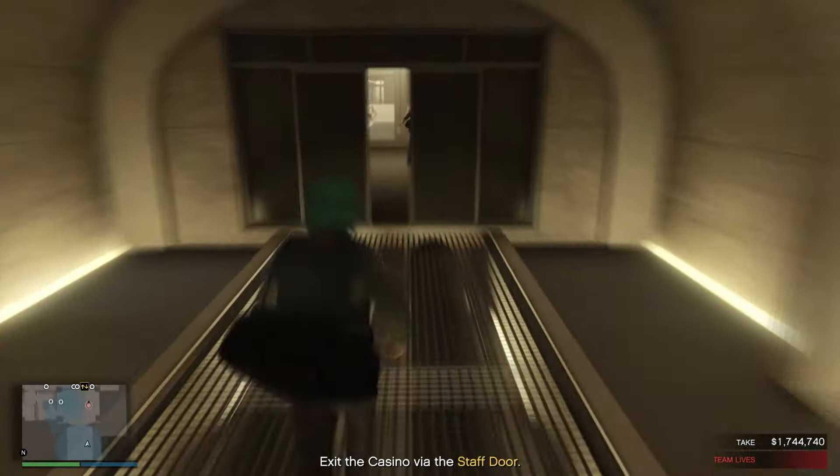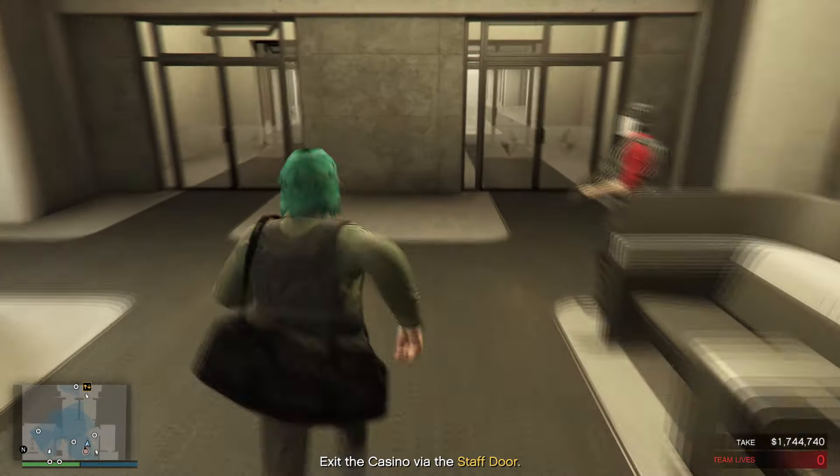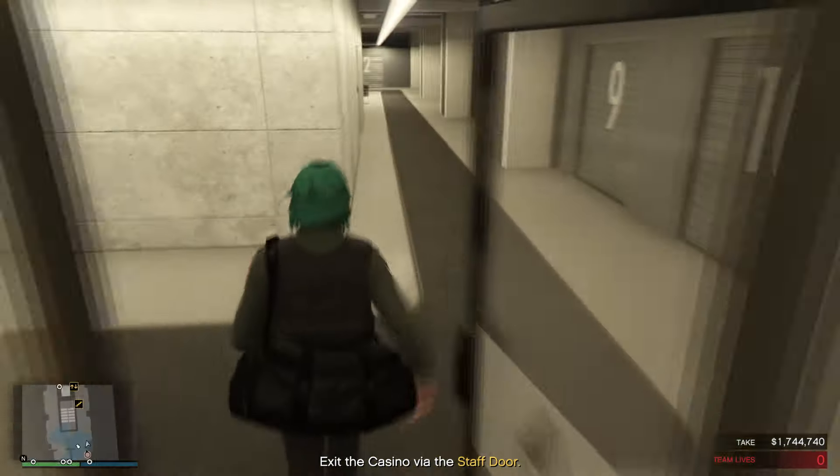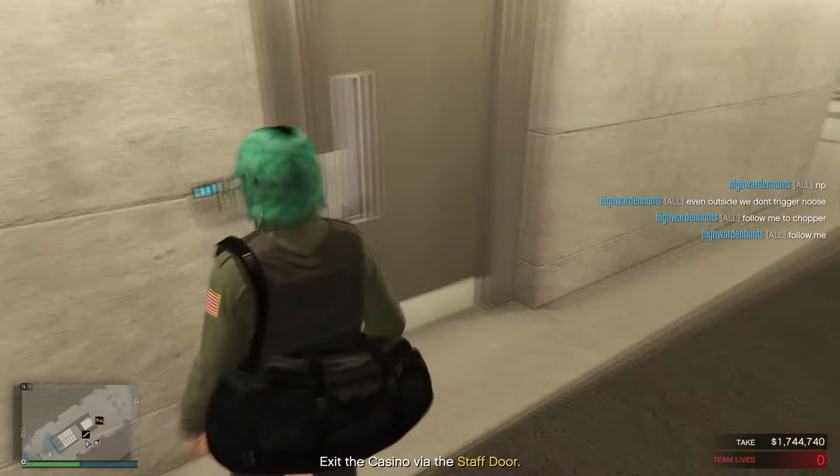They would have thought that everything is safe and sound in the main safe. So from here, you guys can choose to take the elevator or the door towards the staircase to go up.